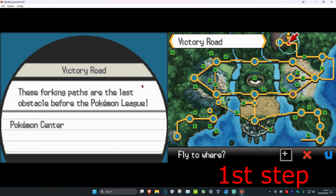To get TM35 Flamethrower in Black and White 2, for the first step you're gonna head over to Victory Road. Here it is on the map — I'm just gonna fly to it.